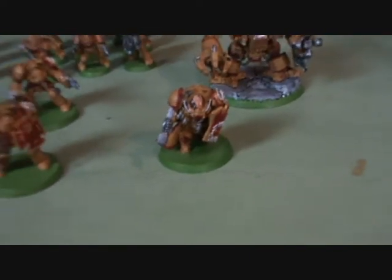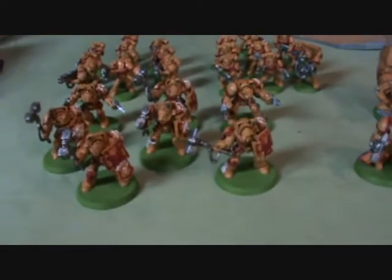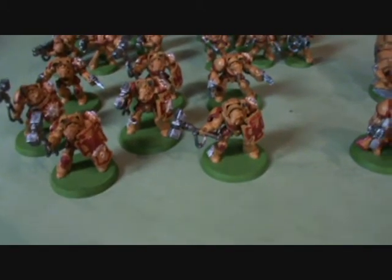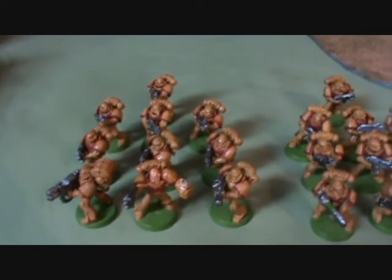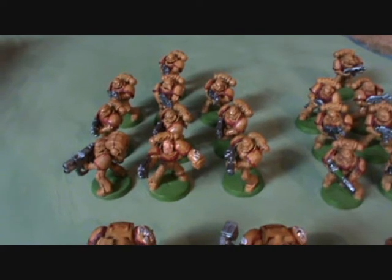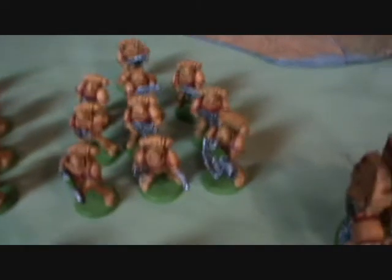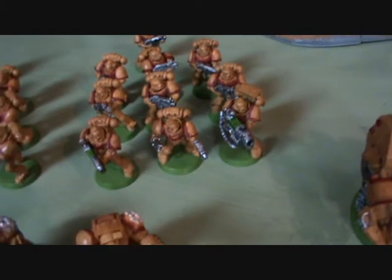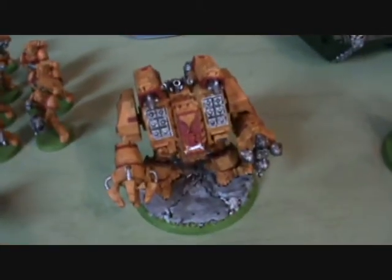For the Imperial Fists, we've got Lysander, a seven-man Assault Terminator Squad with five Thunder Hammers and two Lightning Claws, a ten-man Tactical Squad with Melter Gun and Power Fist, another ten-man squad with Plasma Gun and Plasma Cannon, and an Ironclad.